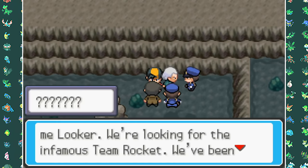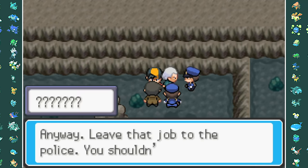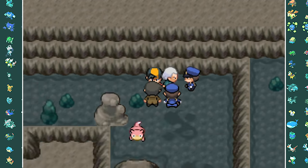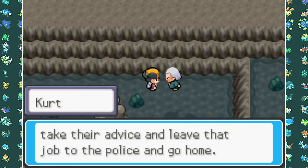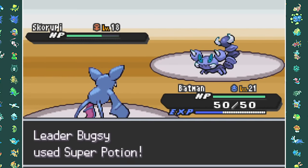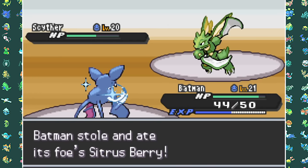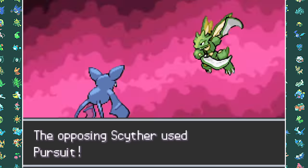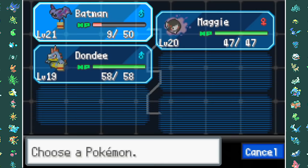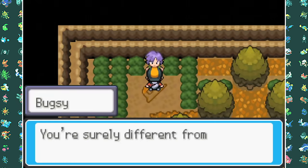Kurt says we have to leave Team Rocket to the police, which is definitely not a good idea because the police in Pokemon games are basically useless. We decide to go to Bugsy next, and this gym battle was actually very easy. My Zubat was able to take down Scyther and Scroopy with Pluck and Air Cutter. I then finished off Yanma with my Gastly's Nightshade, giving us our second Gym Badge.